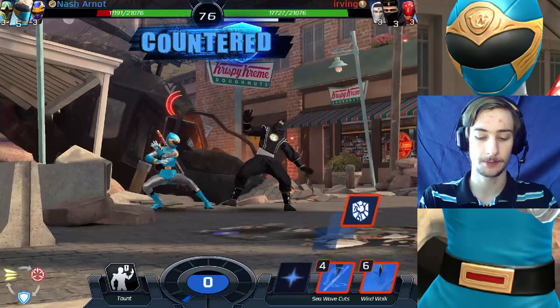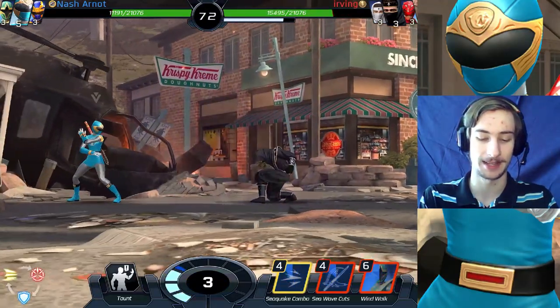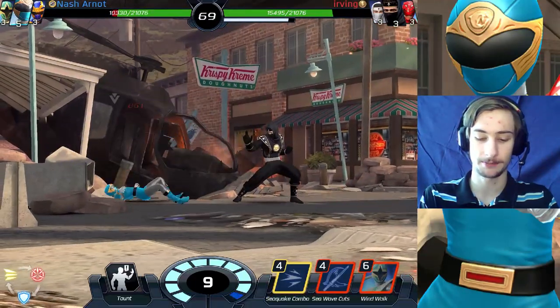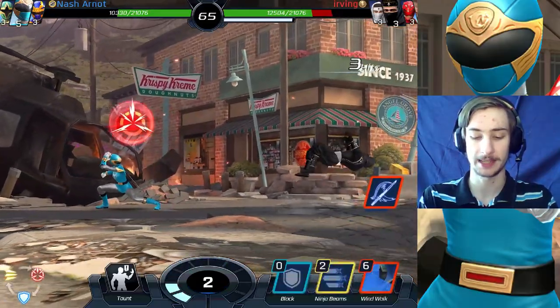Secret combo — a little too slow. Block him. Here's a surfer kick. Now I do need to use my set slot — it does have Cam in it but okay. Avoid this one. That didn't really work. Sweep them. Poke them away. And sea wave cuts.